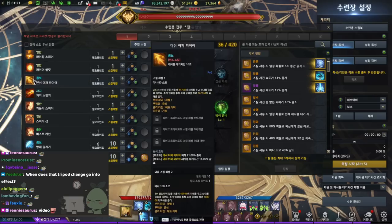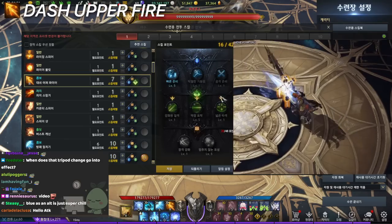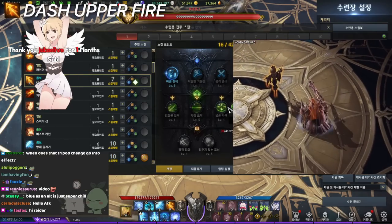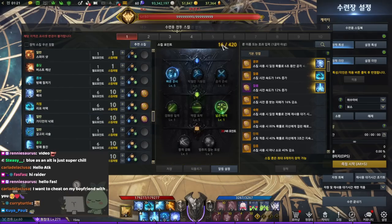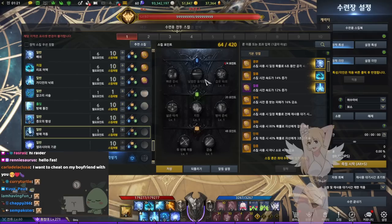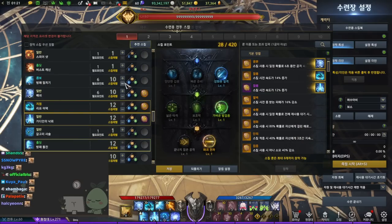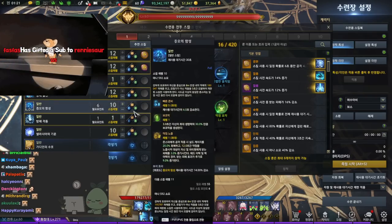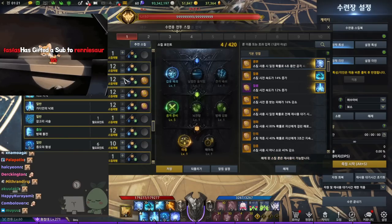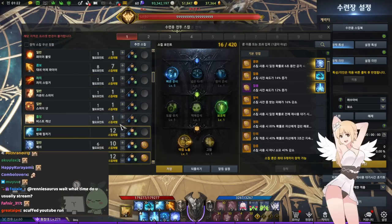That covers the skill setup. For the dash upper fire counter slot, you level it to seven for quick prep, then level whichever tripod you want — usually AOE damage when using it as a counter. With all skills set up at 64 skill points, you'll have some left over. Put those remaining points into your main DPS skills. It doesn't matter much which one — I've seen people put them on bash, shout of hatred, etc. As long as your main four skills are properly leveled, you're good.